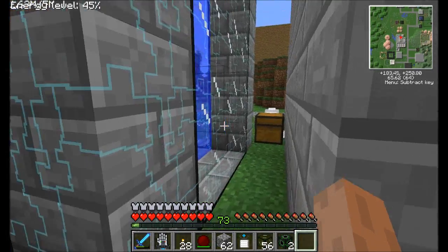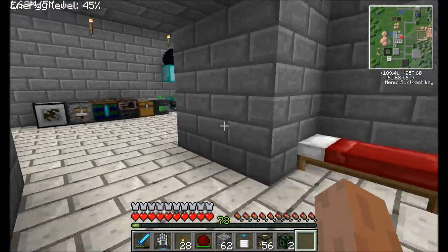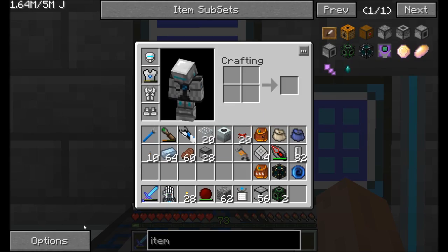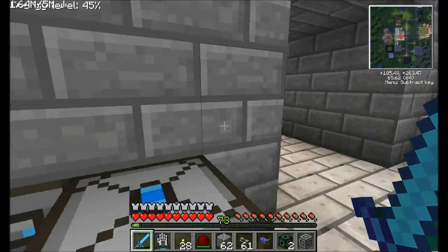So hopefully I should be able to make some item IOs with Applied Energistics that can interact with this thing. I've actually not tried this before, but in theory it should work. So let's see. I'm going to go ahead and get myself the Applied Energistics stuff that I need. All right, got what we need here. So what I'm going to do is plug into the ME network.